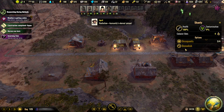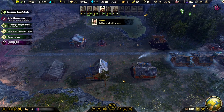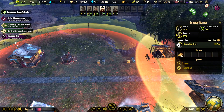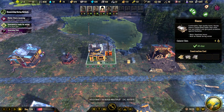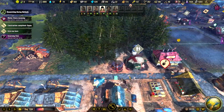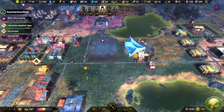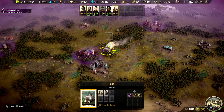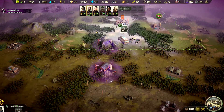Got a couple of houses built. Let's demolish that one, this one, and this one. That one can actually build a new house here next to the lake. That should be the last one.